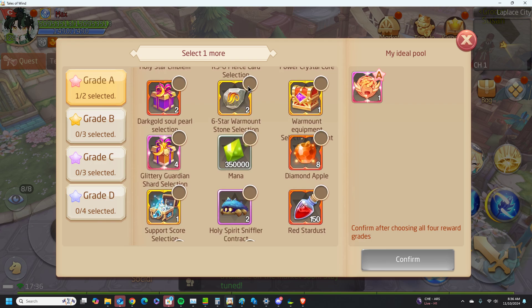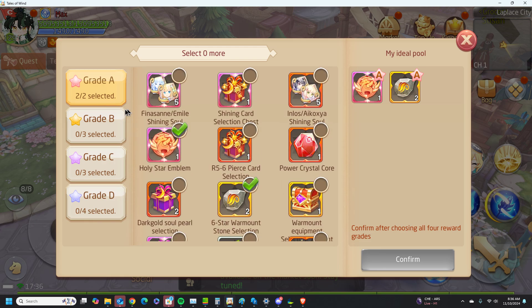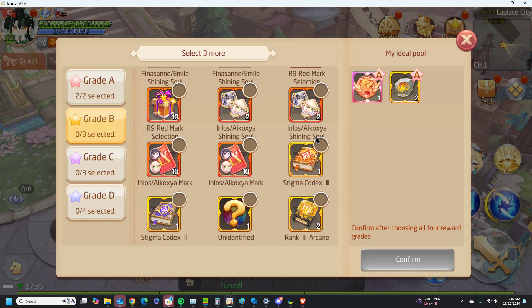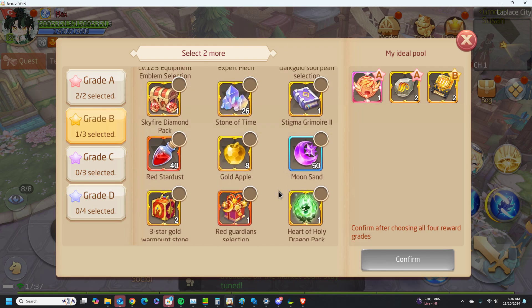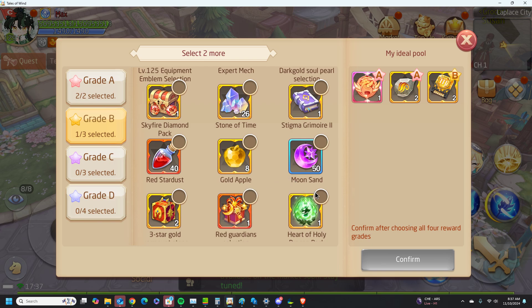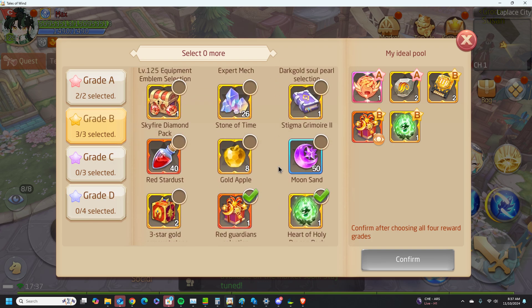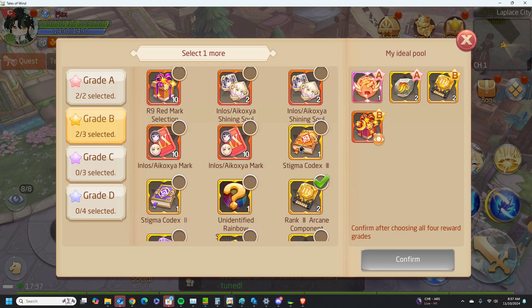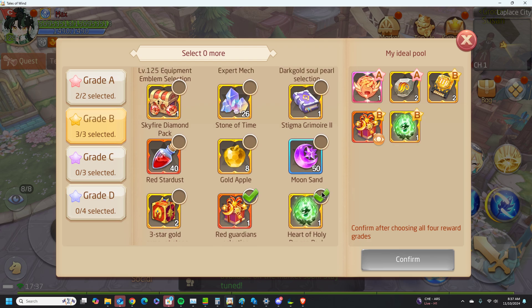I think maybe the 6 star warmout stone selection might be better than the Glittering Guardian for me, but yeah, here it is. For majority of players it's going to be like this, and I think it's going to be like this.